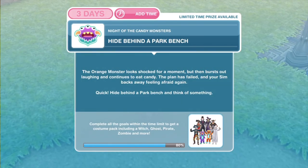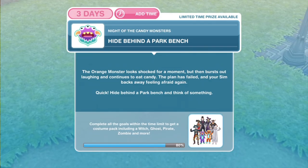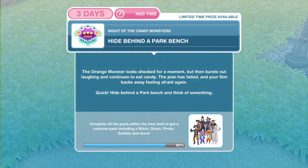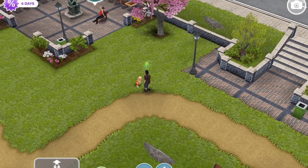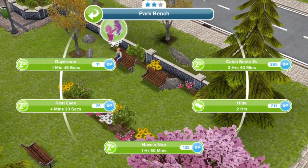The orange monster looks shocked for a moment but then bursts out laughing and continues to eat candy. The plan has failed and your sim backs away feeling afraid again. Quick, hide behind a park bench and think of something. Let's go to a park bench. Click on the park bench and hide for two hours.